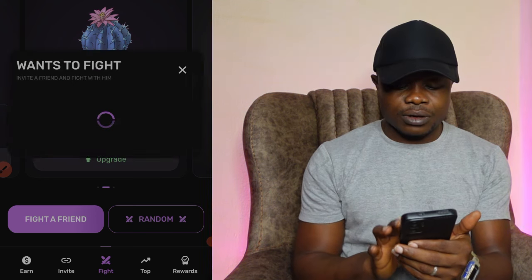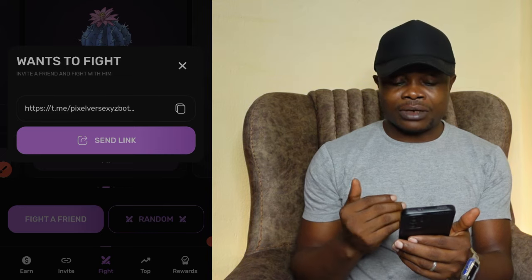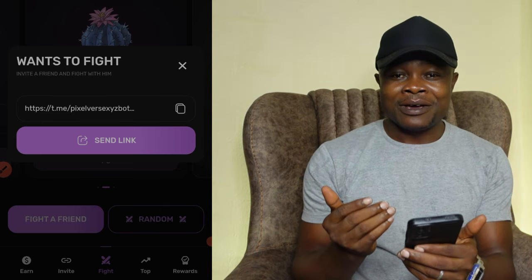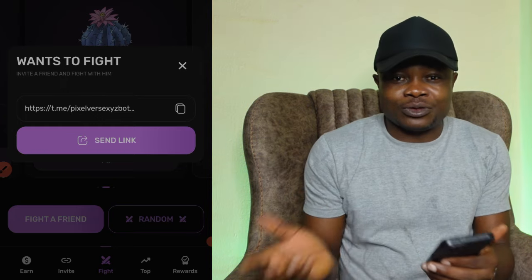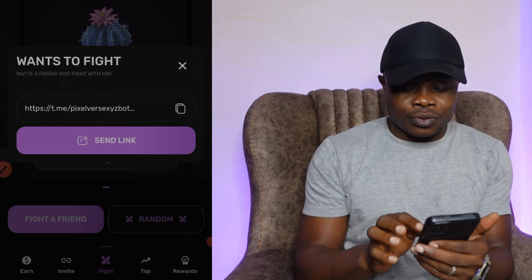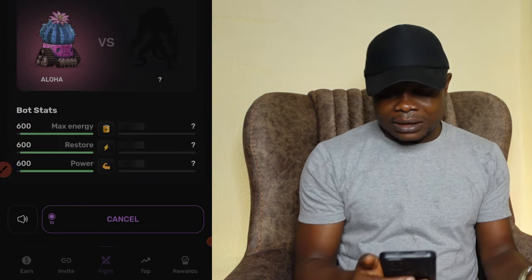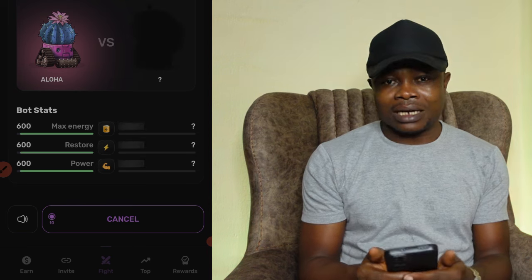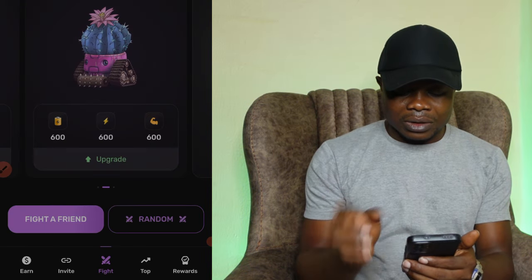Let's go back to the Fight again. You can choose to fight with a friend — if you click that option it will ask you to send an invite to your friend who is also on Pixelverse. If you know somebody new here, you can invite them to fight and get all the wins. But if not, just do Random. It seems nobody is online at the time of making this video, but I'll keep trying.